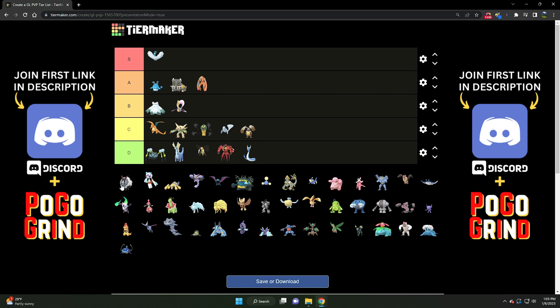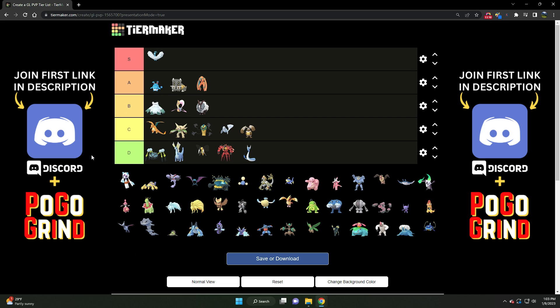Next we've got Dubwool — quite solid. Solid B tier Pokemon. A very strong Normal type with amazing charge moves. It has access to Wild Charge, so you can hit those flyers and water types pretty hard. And the Body Slam spam is in full force with Dubwool — provides excellent bait opportunity and allows you to get to a decent STAB move depending on the shielding scenario. Solid B tier Pokemon.